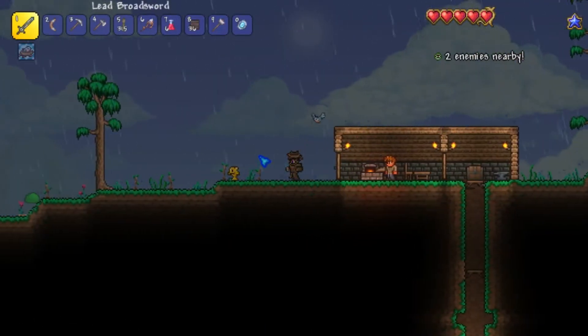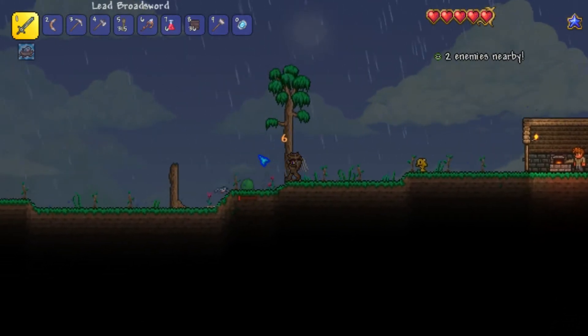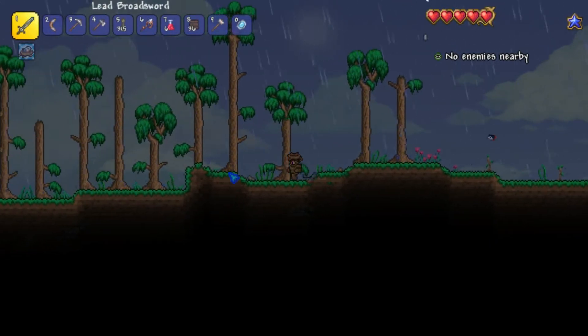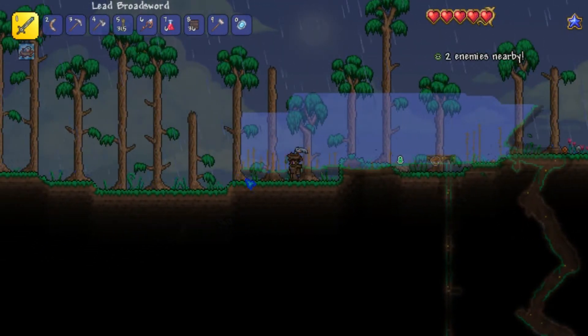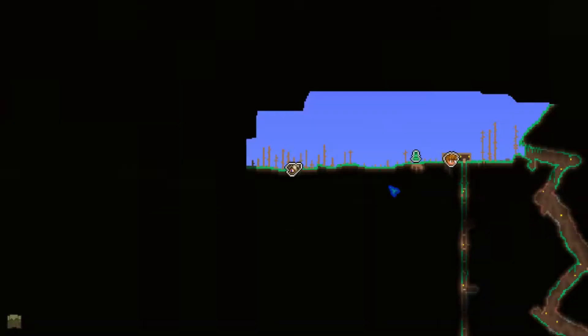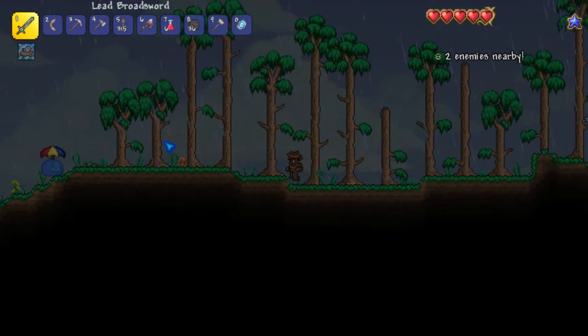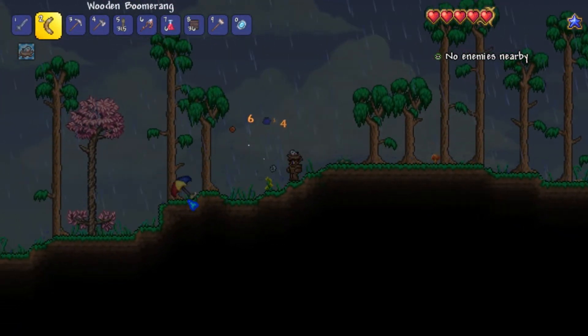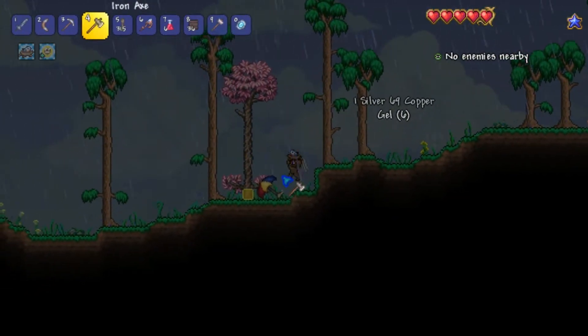So the first thing I'm going to do is go for a bit of a run this way, because I want to see what's down here. If we look at our map, we haven't explored hardly anything, so I'm going to go down and take a look. Oh, we got an umbrella slime here. Oh, it's a pink tree — I don't think I've seen this yet. I'm actually going to get this wood.